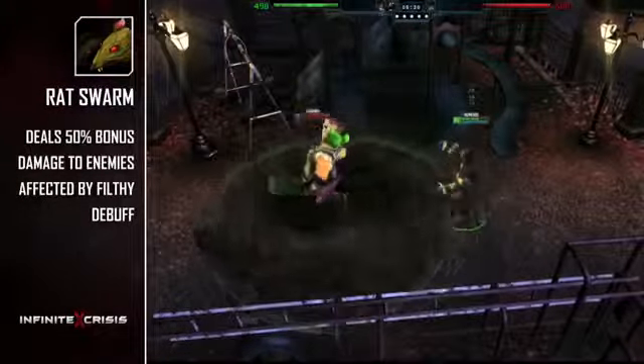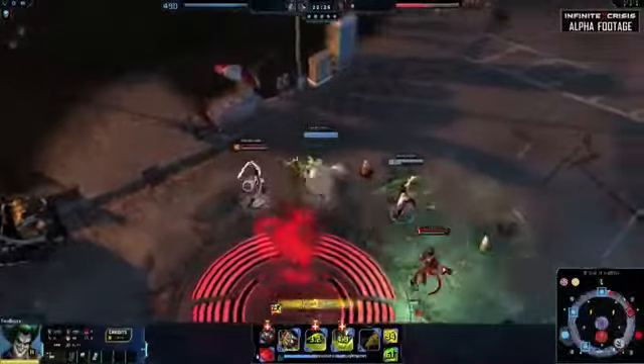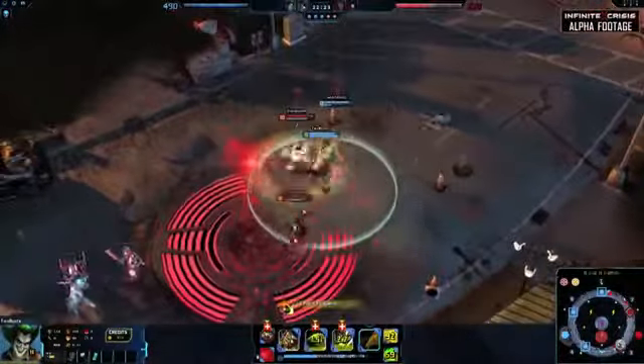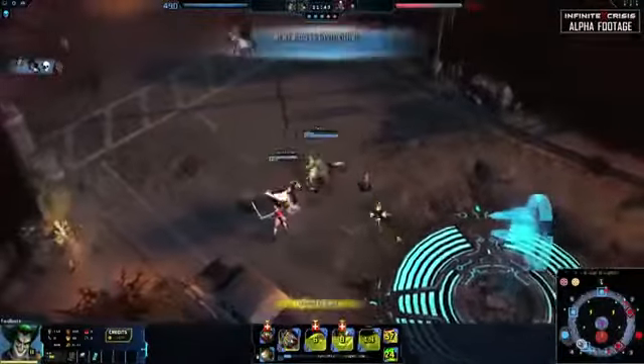Rat Swarm can be turned on and off at will, but consumes a percentage of Gaslight Joker's health every second. Gaslight Joker is a strong initiator with the skills to stay alive and healthy during fights. Coupled with his ability to keep his enemies close, Gaslight Joker is a terror at melee range.